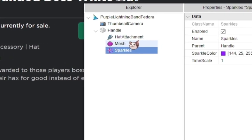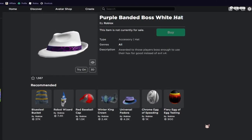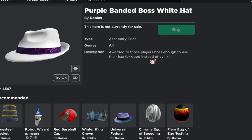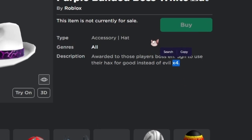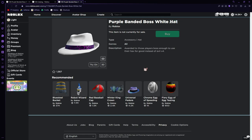If you read the description of the item, it explains how to get it. It says: 'Awarded to those players boss enough to use their hacks for good instead of evil,' and then says 'times four,' which I'll be explaining what that means and why there is a times four.